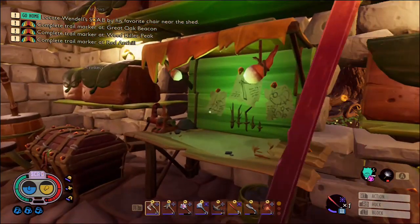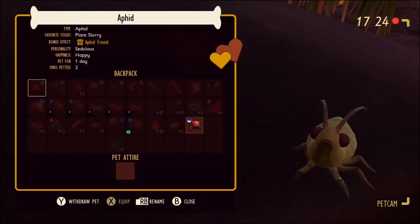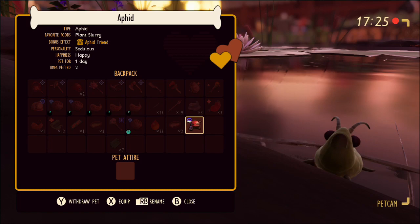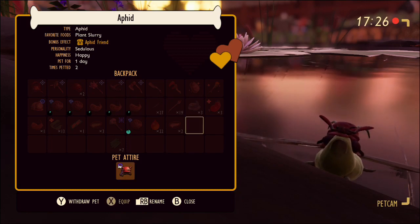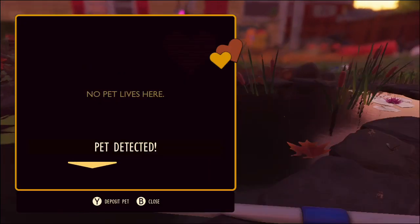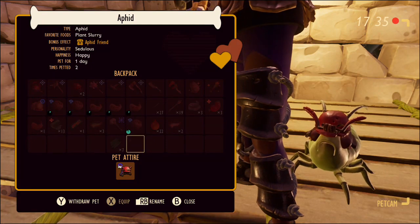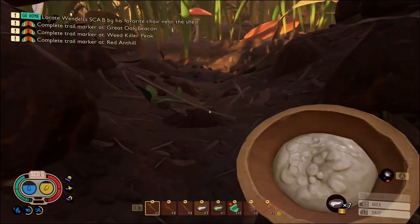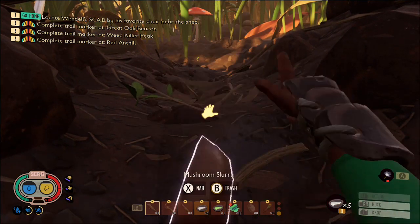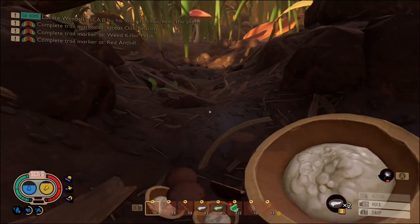Then it hit me that my aphid was still with me, so I thought maybe you can't tame another pet when your first pet is still with you. So I went home, made him a little fire helm, went to equip it, and realized he was still stuck on the edge of the pond. I equipped his helmet and to get him back I withdrew the pet from the house and then deposited him again, and he was back in the house.